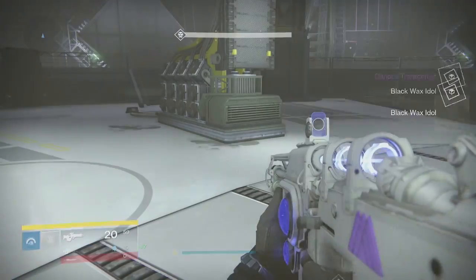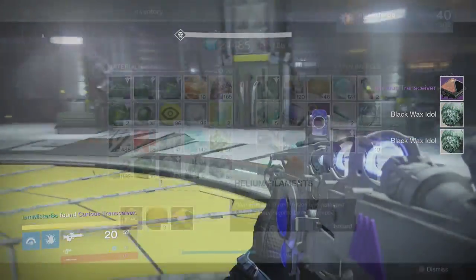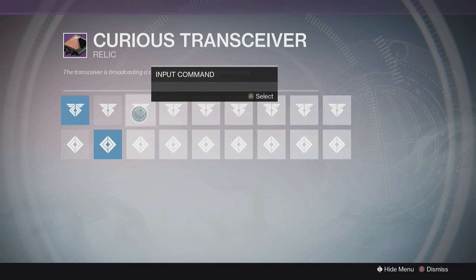Now we can move on to the next step which requires you to input the right codes into this receiver. The top row is going to be counted as number one and the bottom row is going to be number two. Here are the codes you're going to need.